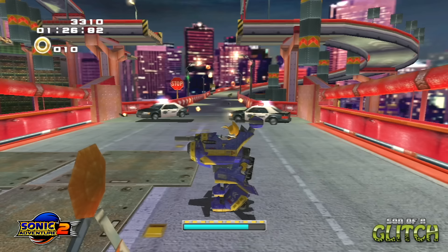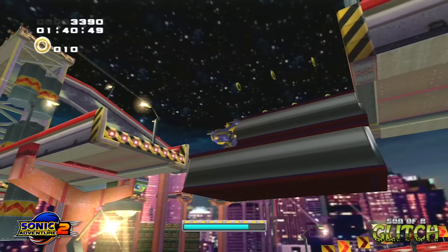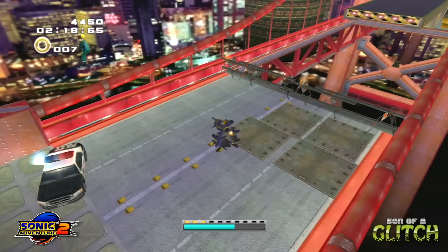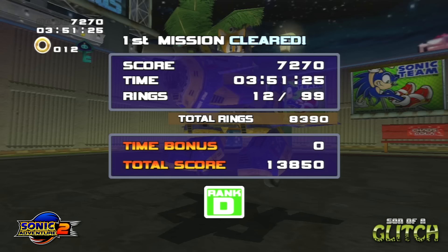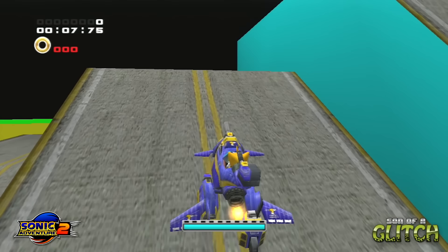When Knuckles completes the stage normally he'll be transported to the test stage, much the same as Sonic was. Another example is in Mission Street as Tails: once you break open the box and make your way to a certain part of the stage, the camera will lock and you're able to pick up the key from a distance. The camera is too far away from the key, so the icon is never generated on screen, and upon completion of the stage Tails will be sent to the test stage. It's important to note that the Knuckles and Tails versions of the Chao Key glitch only work on versions that use the 16:9 aspect ratio.